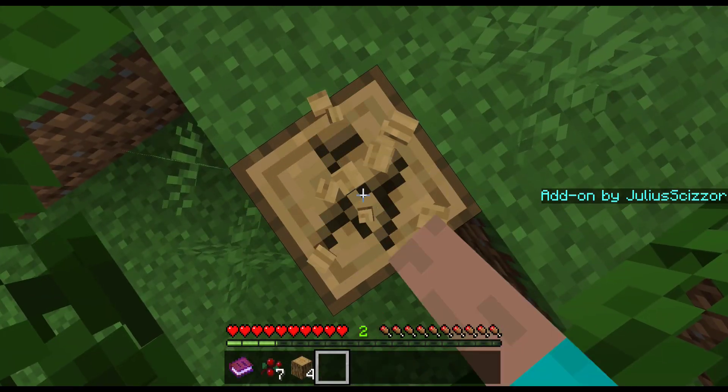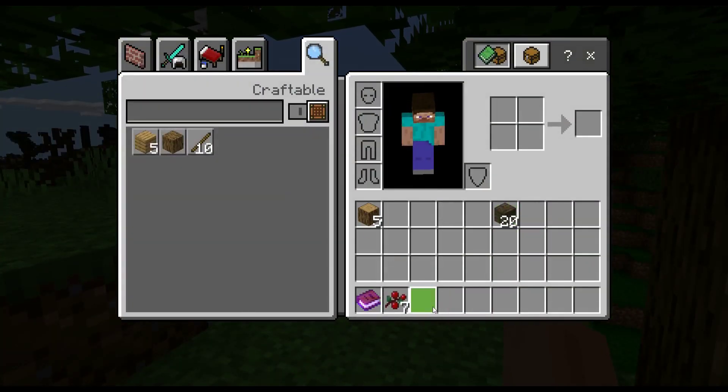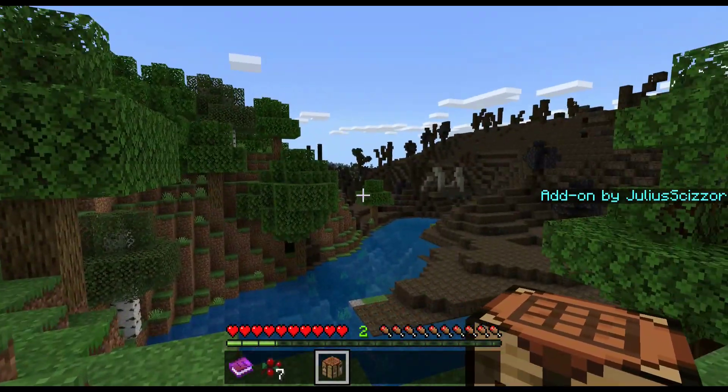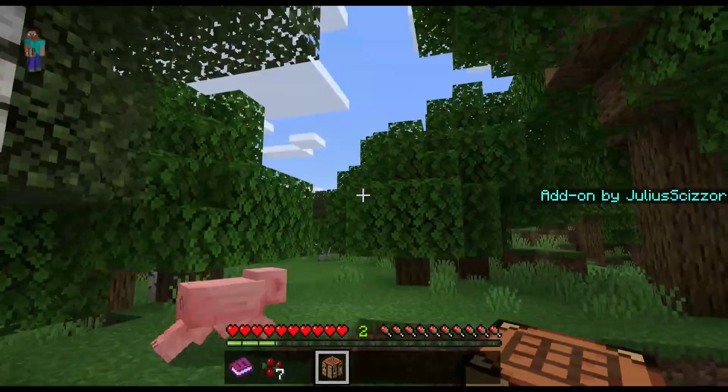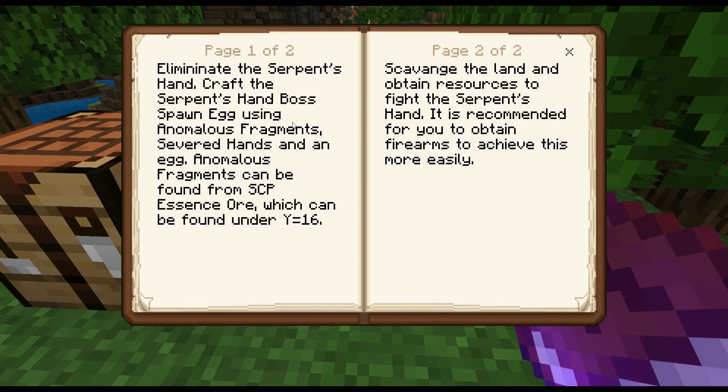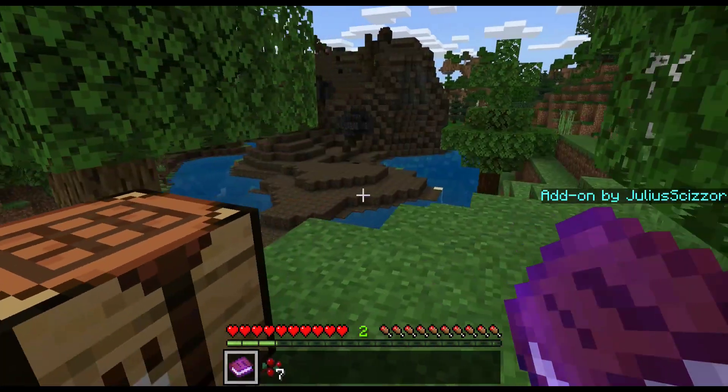This is the final version of the Julius Caesar add-on for the SCPs. There's also this book, which says: eliminate the Serpent's Hand, craft the Serpent's Hand boss spawn egg using anomalous fragments, severed hands, and an egg. Anomalous fragments can be found from SCP essence, which can be found at Y16. It is recommended to obtain firearms to achieve this more easily — yes, that is very true.